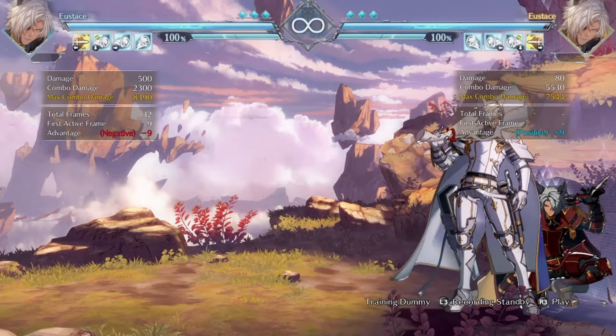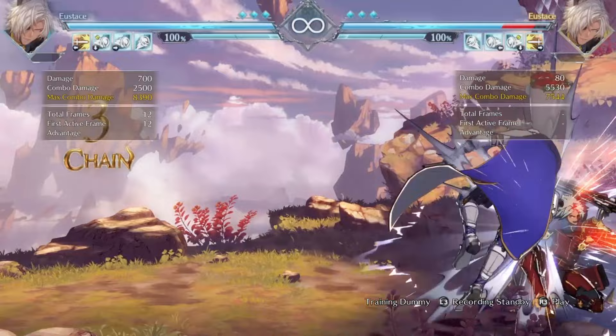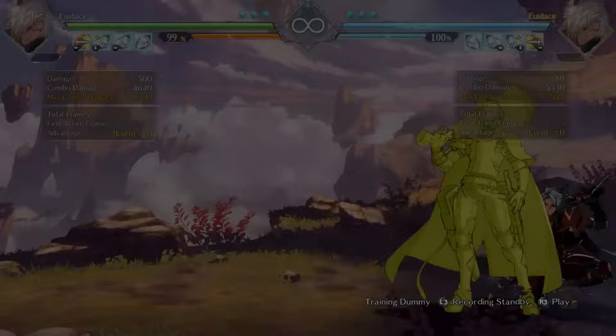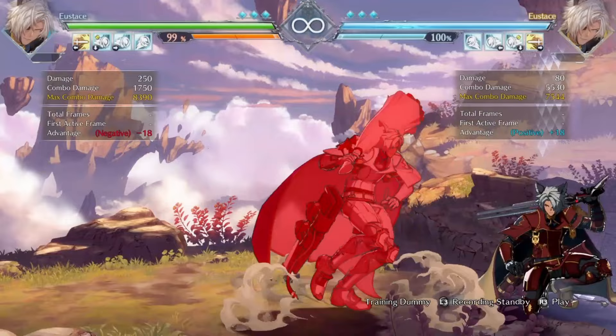Eustace's favorite place to be in this game is the corner because it enables his auto combo 50/50 vortex. Basically after any hit I can go for a mix-up — there I went for the throw, here I go for the overhead for a full combo. I can also go for the auto combo mix-up after knocking him down — go low, or go high.